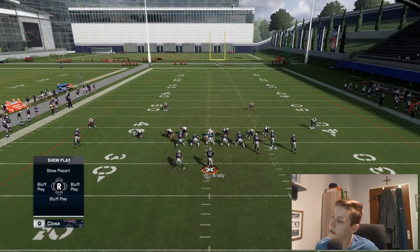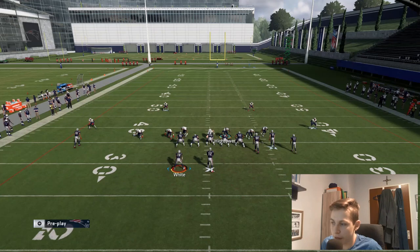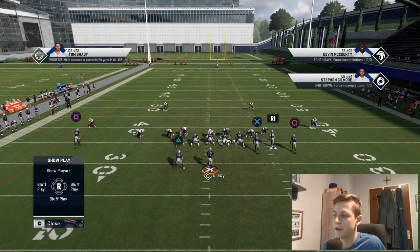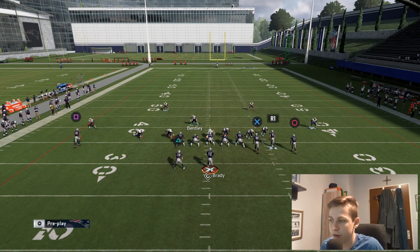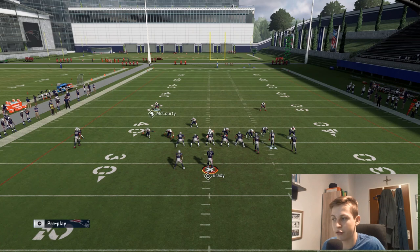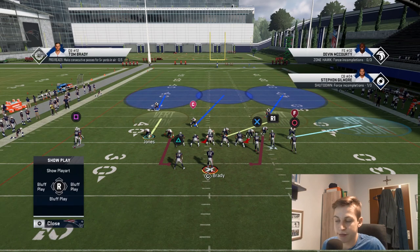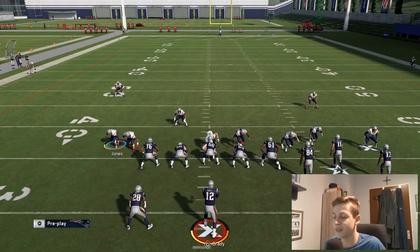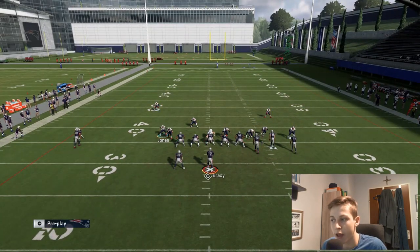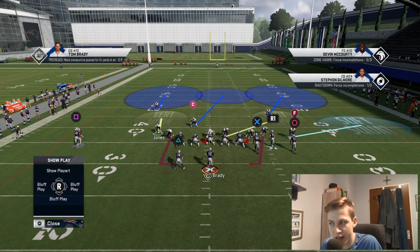Now that we've got the blitz adjustments out of the way, let's go over what we can do pass coverage wise. I would recommend — like I stated at the beginning of the video — most of the time putting this player in the deep third. I would press and man up the single solo wide receiver right here just to make sure I don't have to worry about it. Then I can do whatever I want. I just need to make sure that if the running back goes out on a route or to the flat, that's my responsibility. I need to watch out for drags coming in and also crossing routes that might finish further upfield. That's all I have to worry about — this is one shell you can go with.